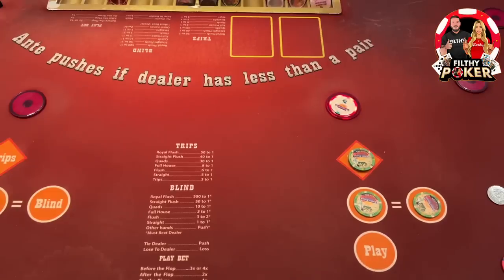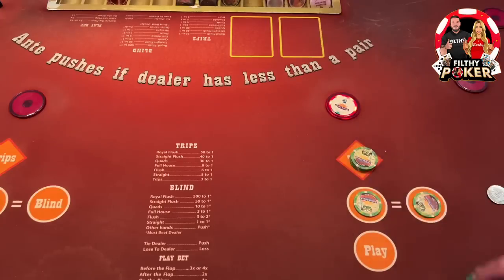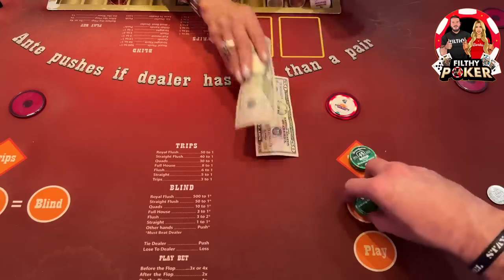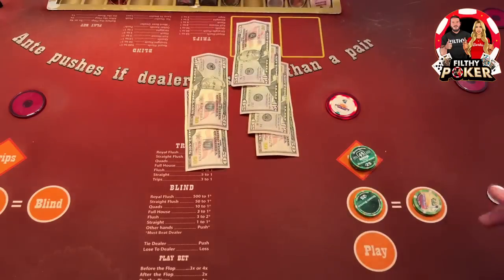Not too bad on a $500 buy-in — we have $925 right now, so not too shabby. Let's bump it up — we're doing okay. Let's try $100 there, $50 there. We'll just keep teeter-tottering.